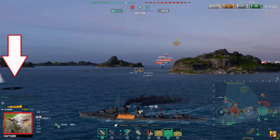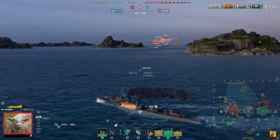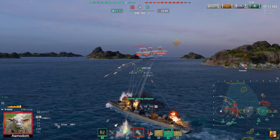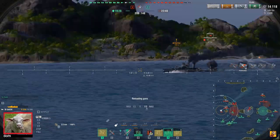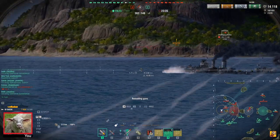Now, Farragut should spot me soon. There he is. But now I at least have my guns on the right side. I'm going to make a turn here, a little bit longer than I would normally do. Draw the bombs here and we're going to turn out. And hopefully we're going to turn in time. Don't get to take too much damage from him. Keep an angle here.